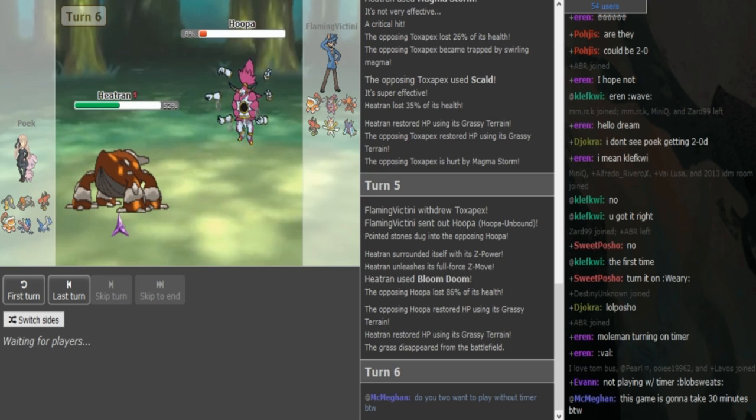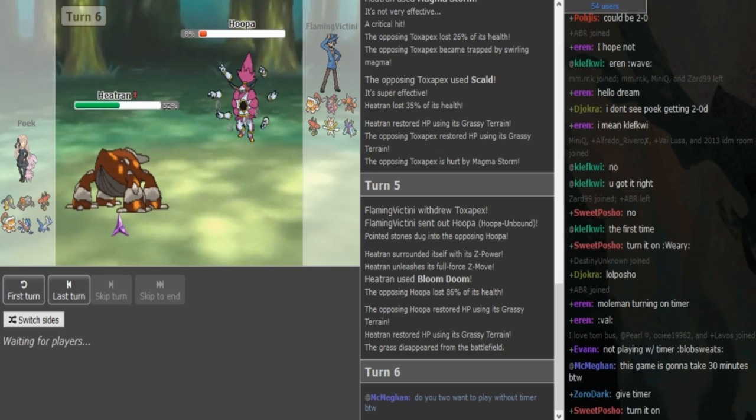He's either gonna go to Mawile or Tapu Bulu is my guess. But yeah, this is a team that my man BTB made that Poik is using — big shoutouts to him. So I can talk about the sets real quick: it's Scarf Lando, I think it's SpEx Ash-Greninja, AV Bulu.